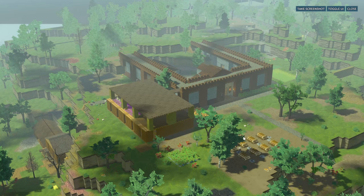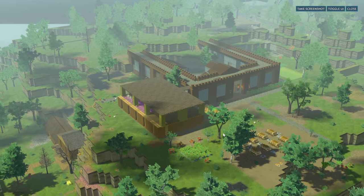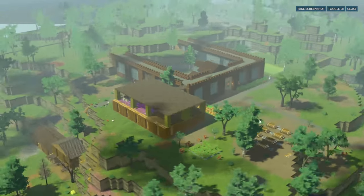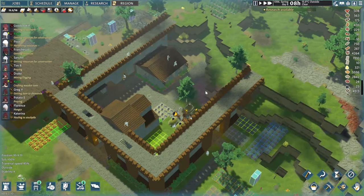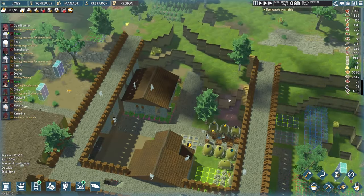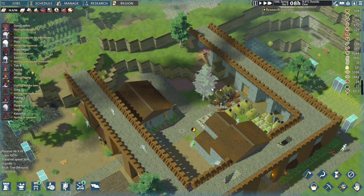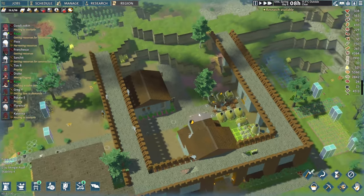Hello there and welcome back to another episode of Going Medieval. In today's episode we are going to work on a bit of expansion — by expansion I mean the walls. It looks pretty nice and cozy here but when I was preparing for this episode and having a look around, it just doesn't feel like there's a lot of space inside. It feels really claustrophobic, and even when I was building this house over here it showed us there isn't too much space.